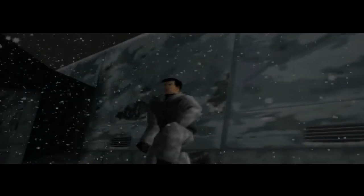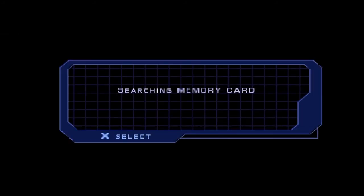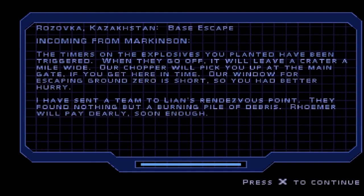Mark and Phil, Leon's been killed. I need that chopper evac now. In ten minutes this place is gonna be a crater. Find your way to the main gate — we'll pick you up there. Our chopper will pick you up at the main gate. If you get here in time, our window for escape in ground zero is short.